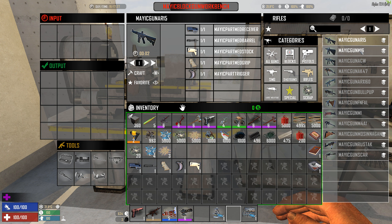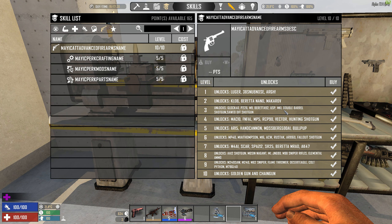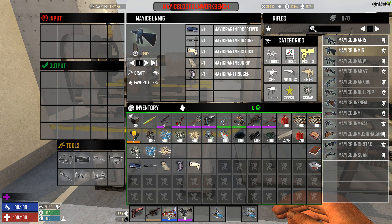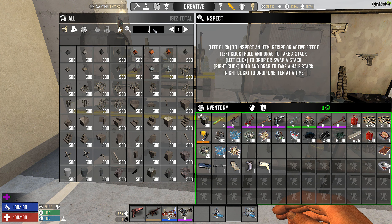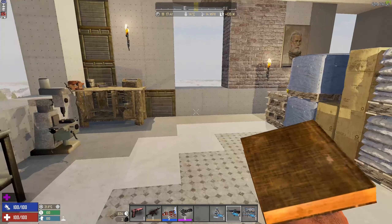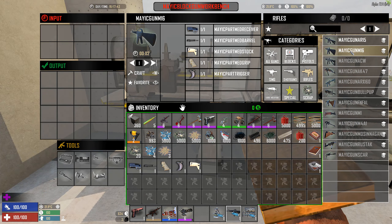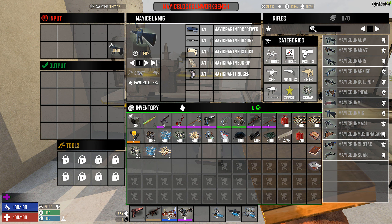I've crafted everything, so I have all the parts. Now I can make the AR-15! I can also make the M-16 because they're slightly different levels — level 5 for the AR-15 and level 6 for the M-16 since it's slightly better. If you find a schematic and hold it in your hand, it will unlock crafting that weapon even if you haven't bought the perk. So I craft it and now I have my M-16.